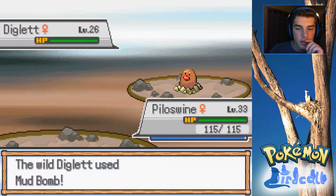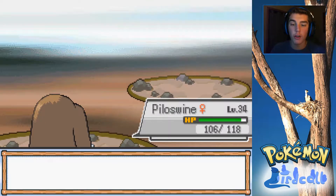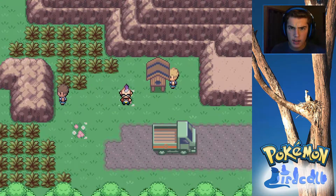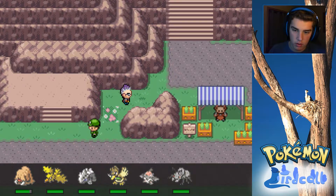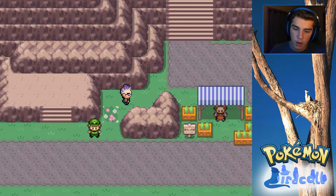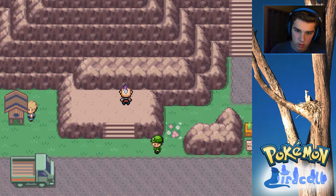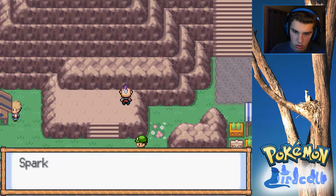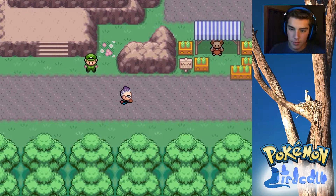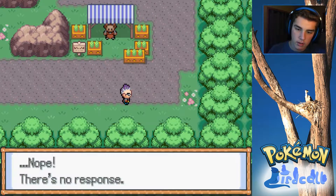Wanna be like this? Take that Ice Beam. Yeah, level 34 on power - why did that give so much experience? I don't care that it's level 26. Did I already fight you? I feel like I did. There's also a hidden item here - and it's right here, TM87 Swagger, actually, pretty cool. Is there another one though? There we go - Star Piece. Alright, that's cool.